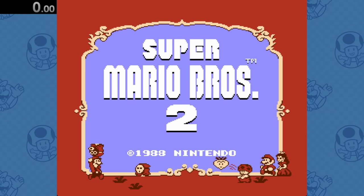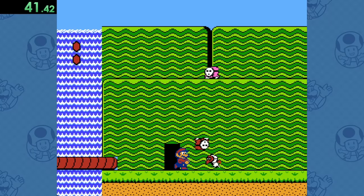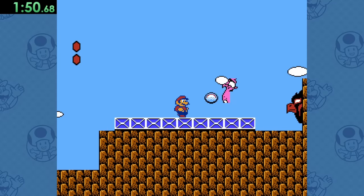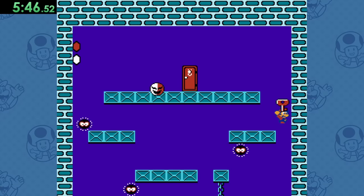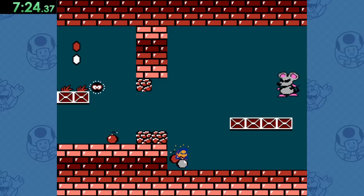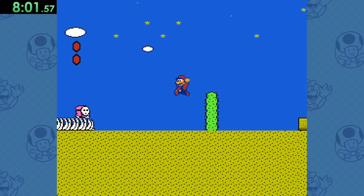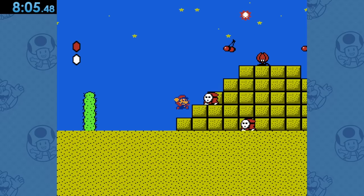Super Mario Bros. 2 is pretty easy. All you need to do is make your way over to this door here, bomb these rocks, throw an egg at a dinosaur, steal this bird's magic carpet, make your way down this labyrinth holding a key while a creepy floating mask tries to murder you, chuck some bombs at this cool rat, then finally walk across this desert to reach the fire-spitting plant. It's really that easy.